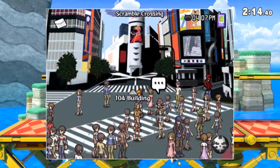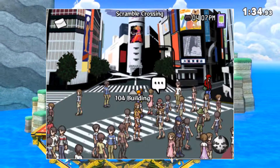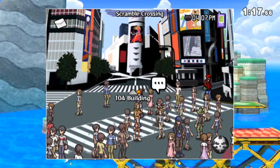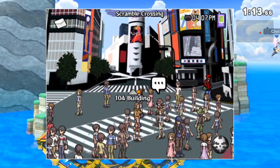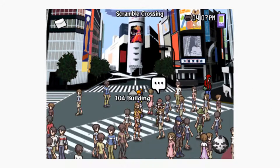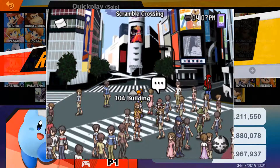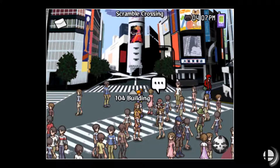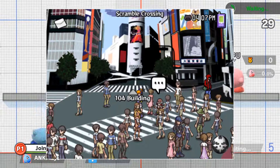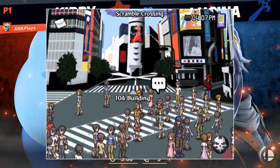Lastly, we have the Scramble Crossing from The World Ends With You. The World Ends With You is an amazing game and I really hope Neku gets in as a DLC fighter. It's probably one of the best games on the DS — an amazing RPG — and the remake on Switch is incredible. The Scramble Crossing would be such an amazing stage to play on: it's like Tokyo, with the 104 building in the background, faceless people walking around you can't really tell who they are. It would be a great city stage with The World Ends With You music. Please put it in Smash.